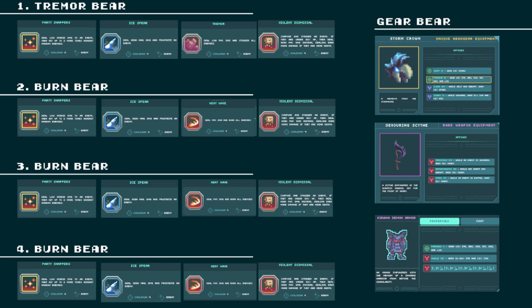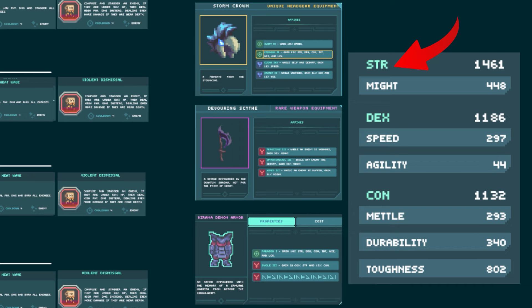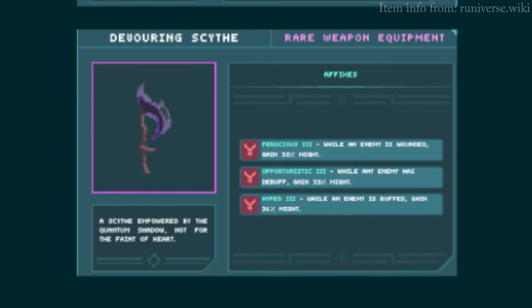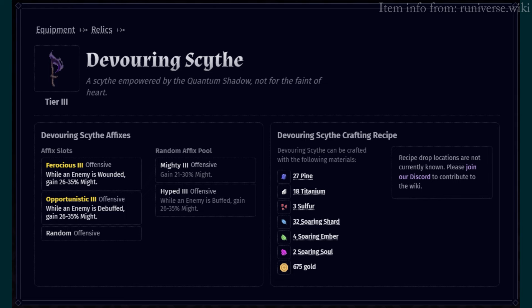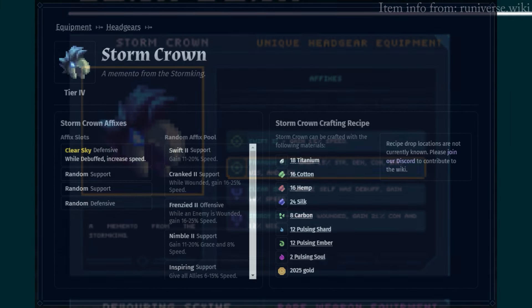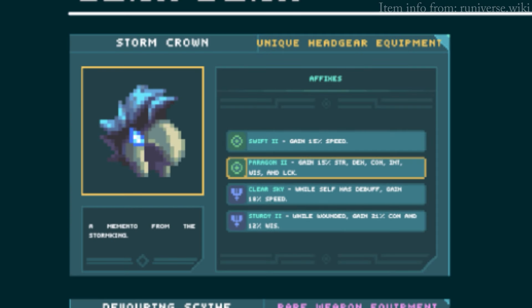So let's jump right in talking about the gear, because this is actually the key feature of the whole 40-second bear kill. What you're aiming for is brutal strength and might. The Kurama demon armor is the best one, because not only is it Paragon 1, it also has two strength affixes that give you a strength percentage. In addition to the demon armor, you have the Scythe, which is a pure might and strength weapon. To have a little bit more speed, you wear the Stormcrown to gain additional speed. Speed is very important when it comes to speed farming.